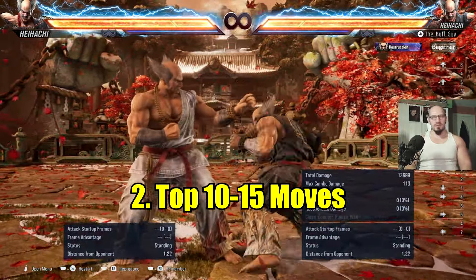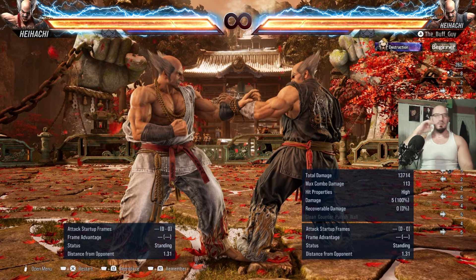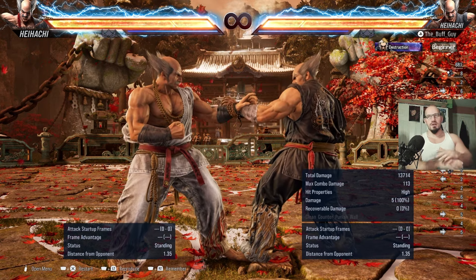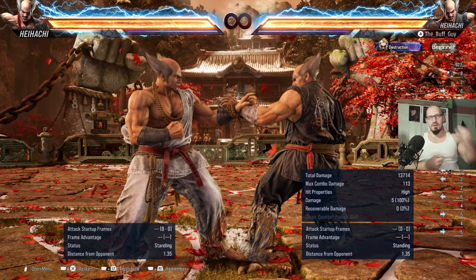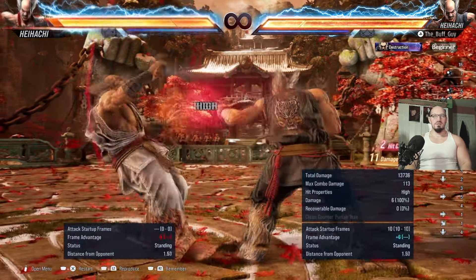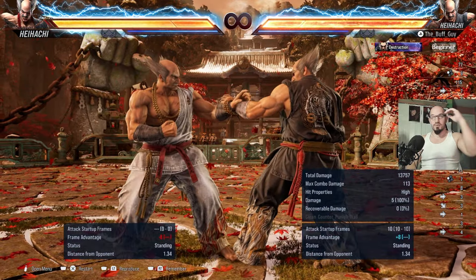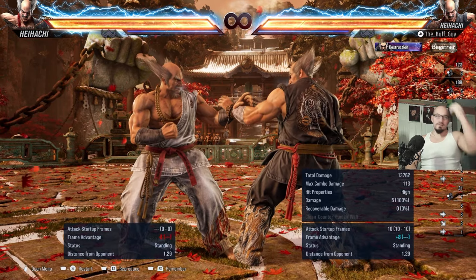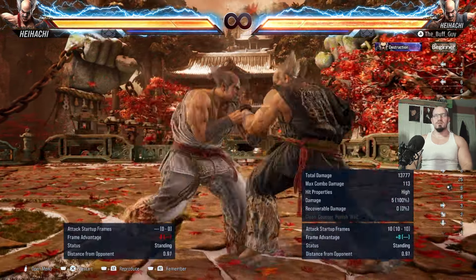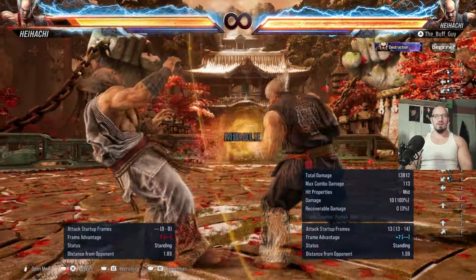Let's talk about the top 10 to 15 moves Heihachi has. Right off the bat — jab. His jab hits at range 2.04 against Chow Yu, which means he's got the fourth best jab in the game, tied with Brian. Brian's got a higher hitbox though — a very vertical hitbox — so a lot of moves can high-crush Brian's jab. That problem doesn't exist with Heihachi. His jab has more of a horizontal hitbox, so it won't be as easy to crush as Brian's. It's a hell of a lot better than Kazuya's and Devil Jin's — it's right up there with Jin's jab as a really solid jab.